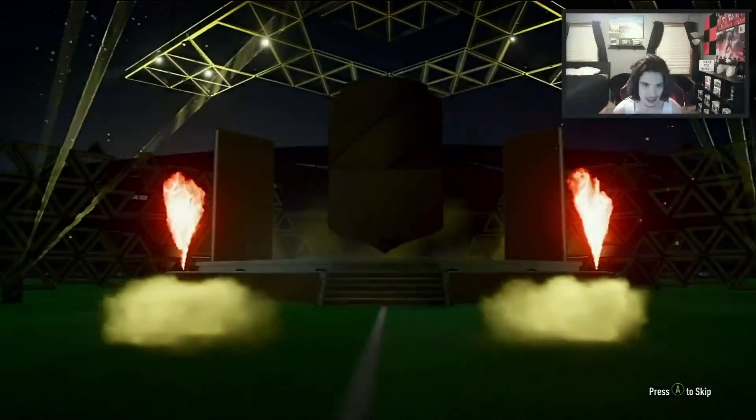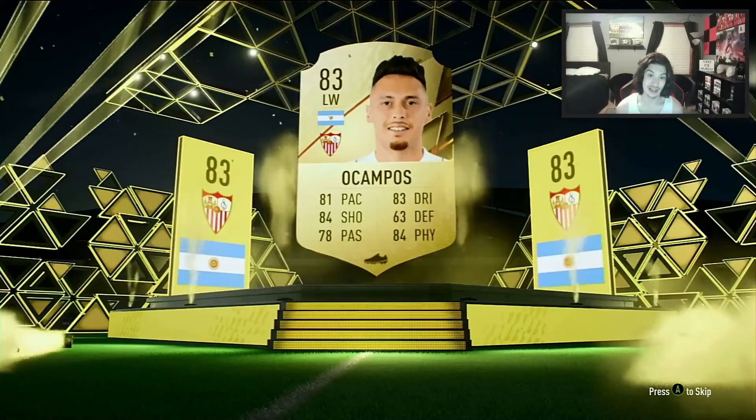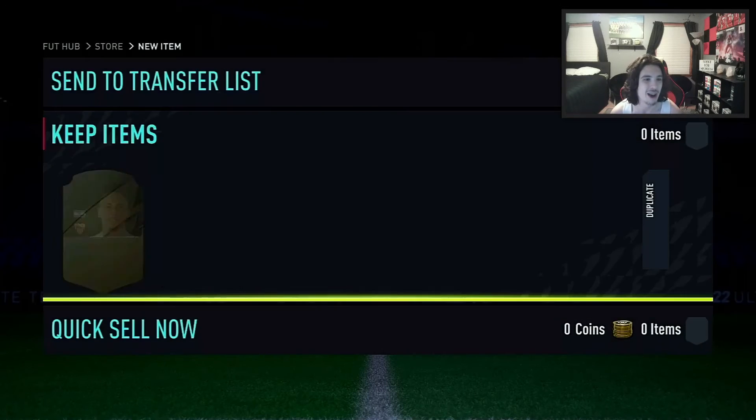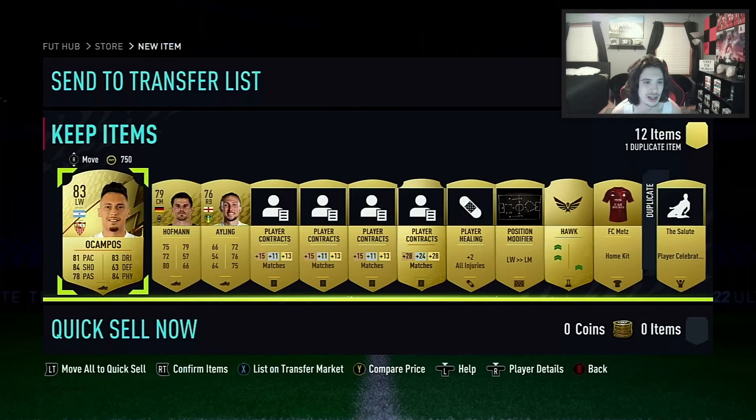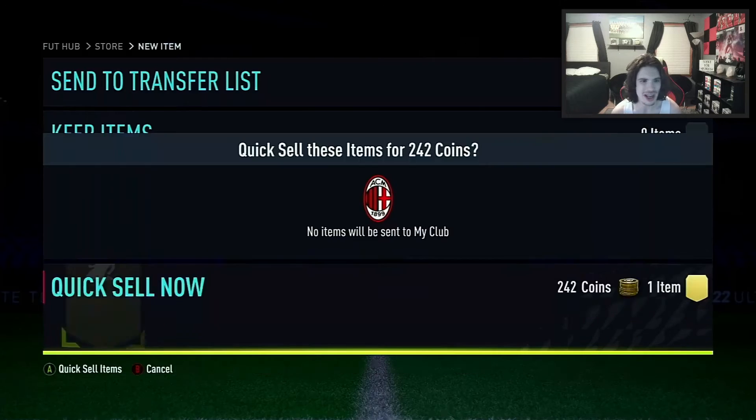Another one — it's a board! Argentinian left wing — Campos. I thought he had more pace to be honest. Damn. Hoffman looks okay for a starter player. We'll send Campos to the club and discard the rest for 200 coins.